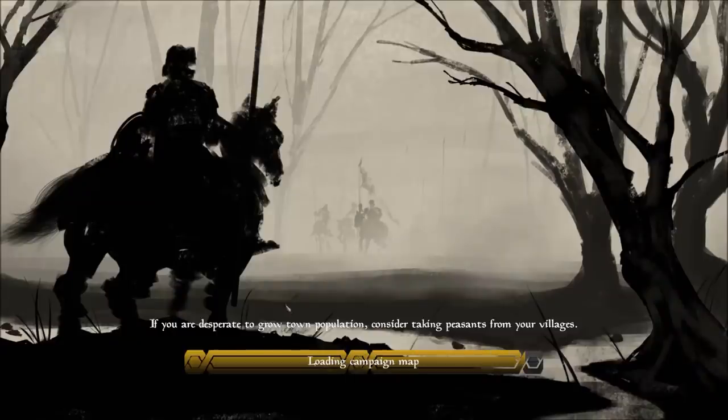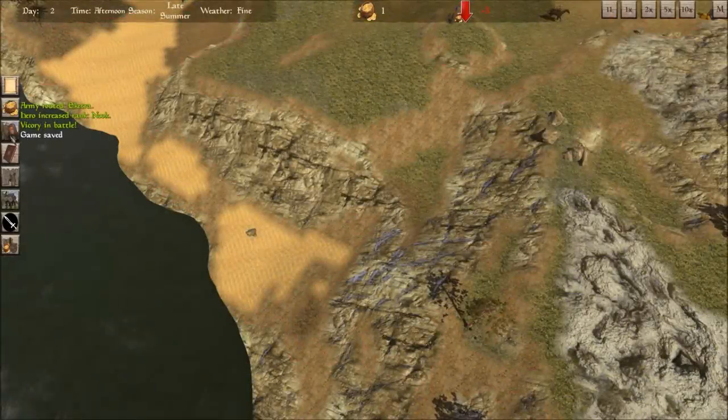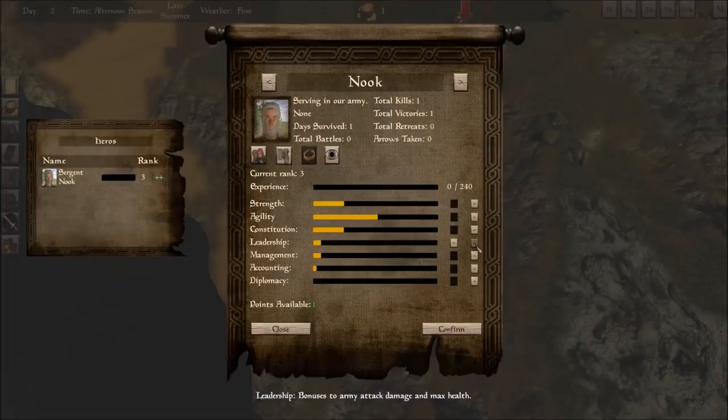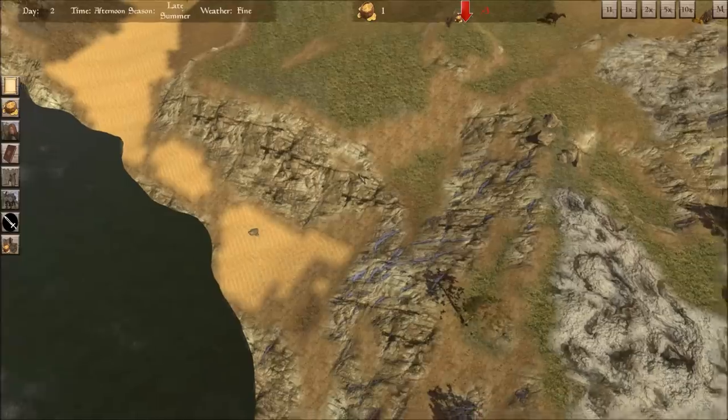Let's go ahead and level ourselves up because this is an RPG. I've leveled up and I have points to spend in various things — diplomacy, accounting, leadership. If we want to be a warrior king or an accounting king, we can increase the happiness in towns, make people like us more, or get more taxes out of our towns. Leadership seems like a better idea — bonuses to army attack damage and max health. Let's just be a leader for right now.